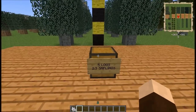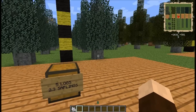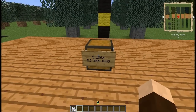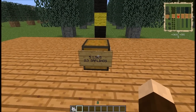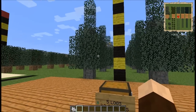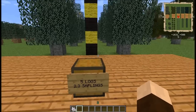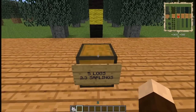What you're going to get out of this is, on average over the course of 20 trees, 5 logs and about 2.3 saplings — just over 2 saplings. So you're pretty much guaranteed to get enough saplings to replant, if not expand your farm, and eventually it will be a sustainable farm that you can run automatically.